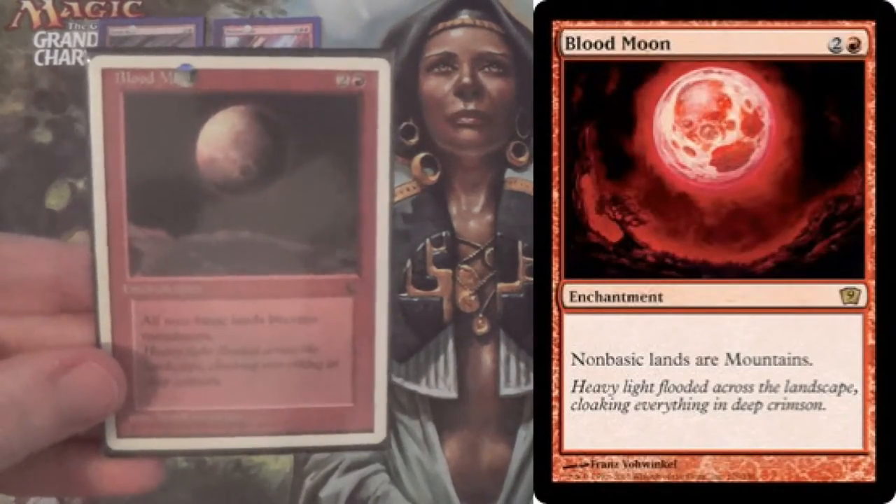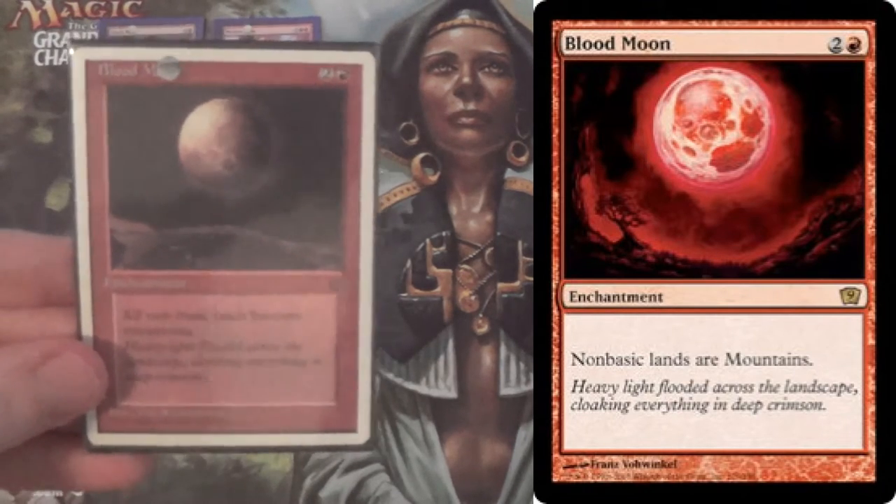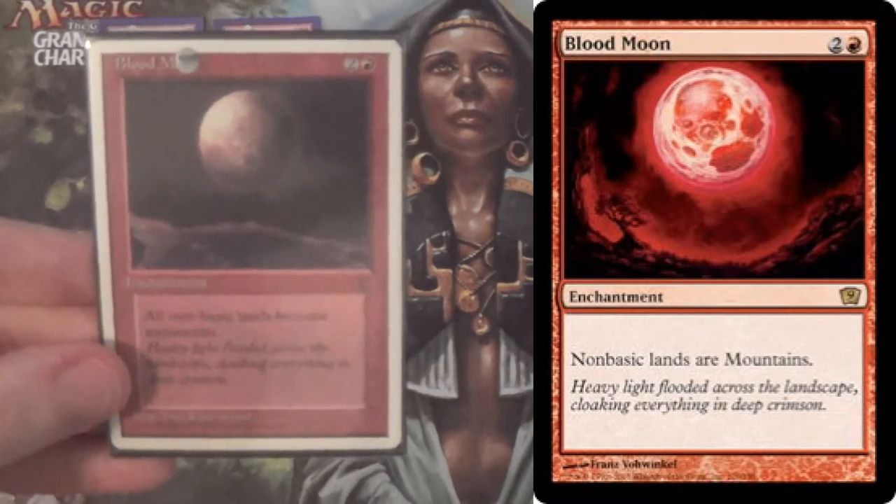We have Blood Moon in the list. These are all four-ofs: four of Stone Rain, four of Molten Rain, four of Blood Moon. We are going to be that person.